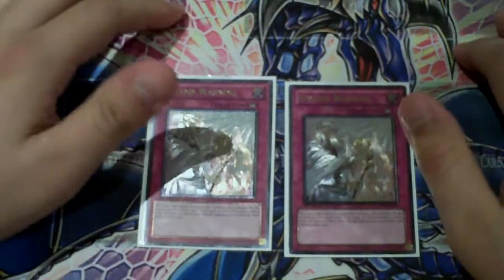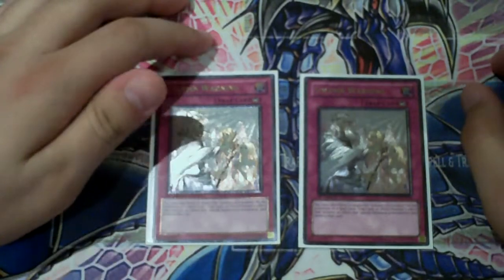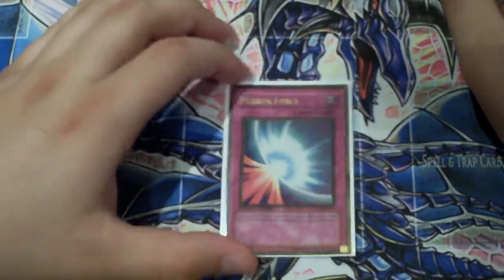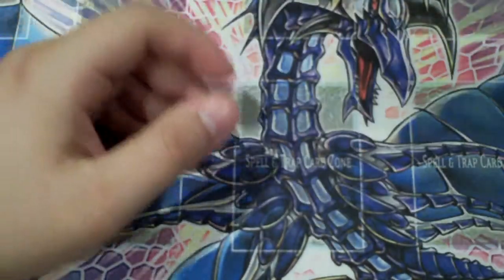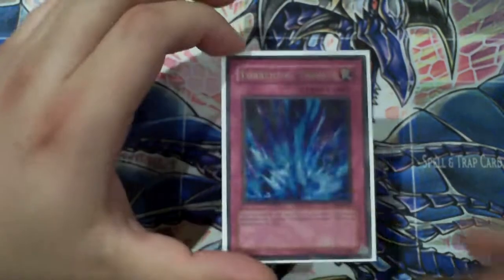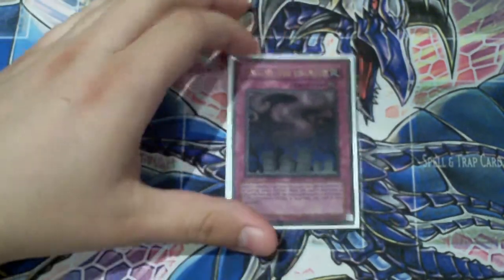Two Solemn Warnings — Warning's good, it stops any type of Special Summon, so Warning is where it's at. Make sure you run two. Mirror Force — extra field presence hate. Even though it gets MST'd a lot, you gotta run it. Torrential Tribute — arguably one of the best trap cards this format. Clear an entire field when one monster drops; this can change the game in your favor very easily. Call of the Haunted — give a guy back, or give a guy back before they can Monster Reborn him. Call of the Haunted is pretty good.